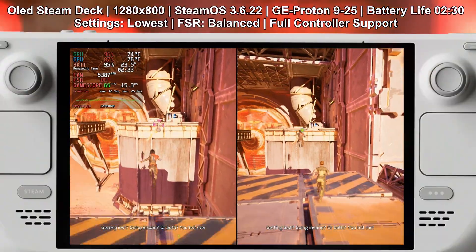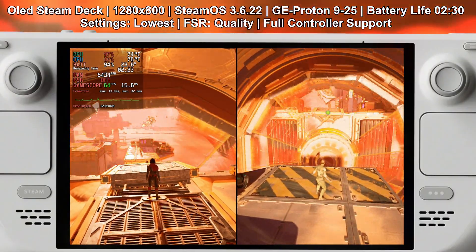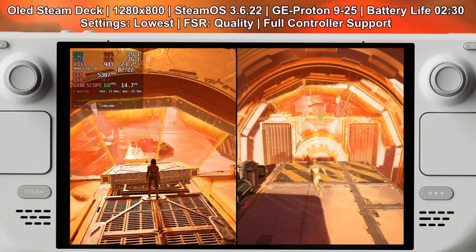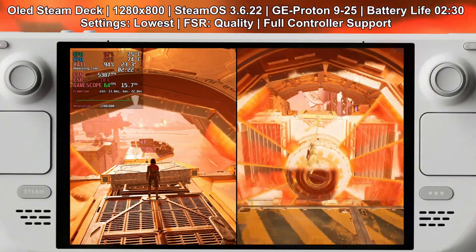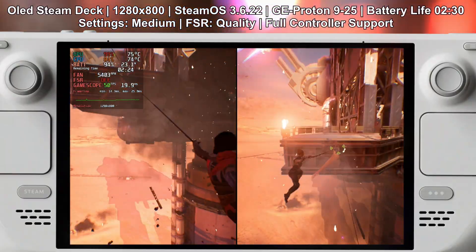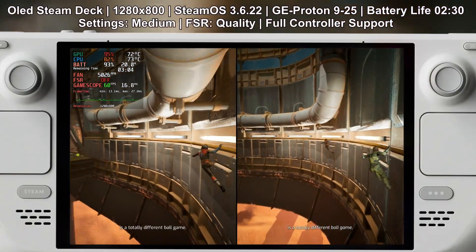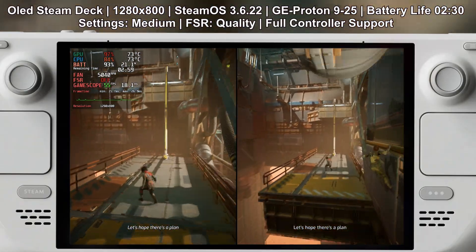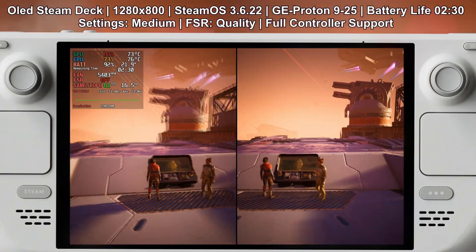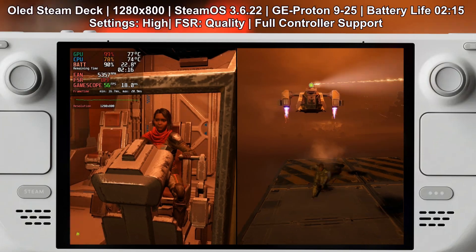Let's get into the performance breakdown. On the lowest settings, Split Fiction runs at 60 fps with FSR 3.1 set to balanced or quality, but it's not fully stable — some scenes drop to 50 fps, though overall it's pretty smooth. Battery life at these settings is about 2 hours and 30 minutes. At medium settings it runs at around 55 fps for most of the time, with more frequent drops to 50 fps or even below. Battery life remains at about 2 hours and 30 minutes at medium settings, so you're not sacrificing much battery for better visuals.